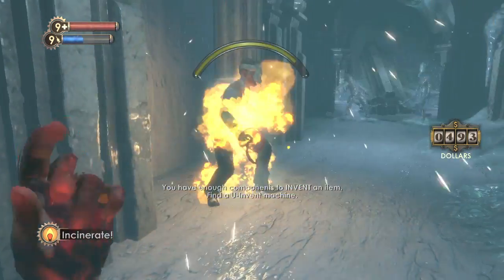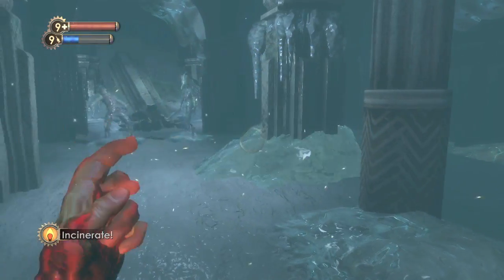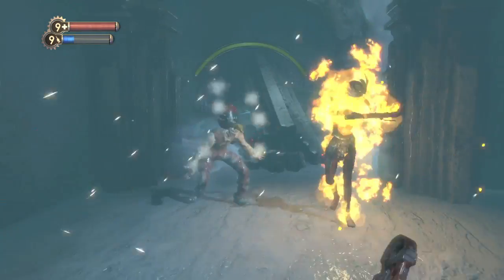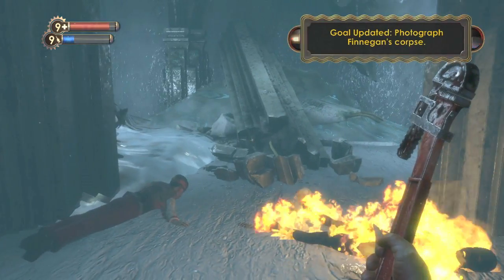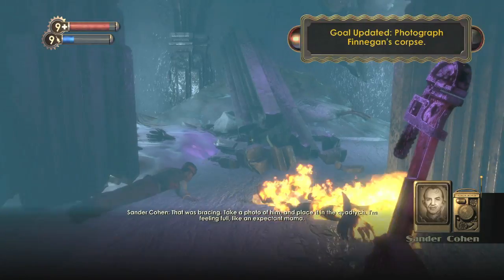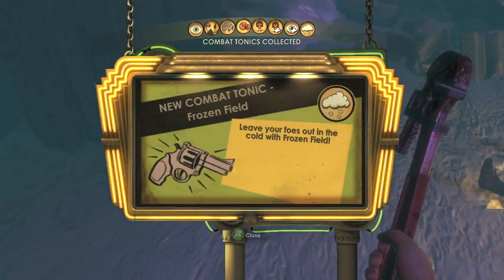This is when we are going after the second guy in the ice room. You are going to have to melt these frozen mannequins, and he'll be over here. Once you melt him he'll come back to life, and all you have to do is just beat him up. And if you loot his body you can find your next tonic. It is the Frozen Field tonic.